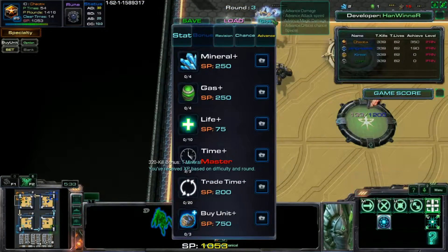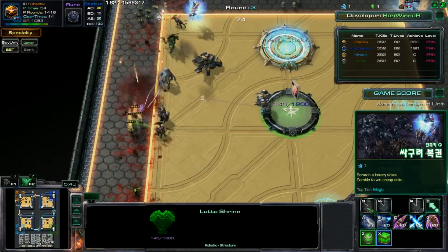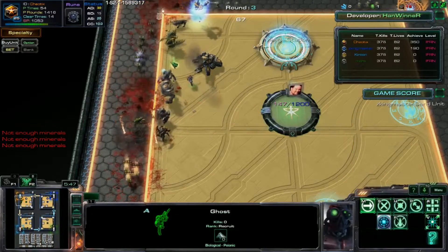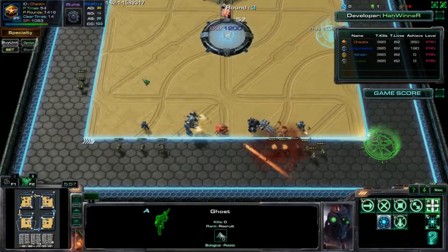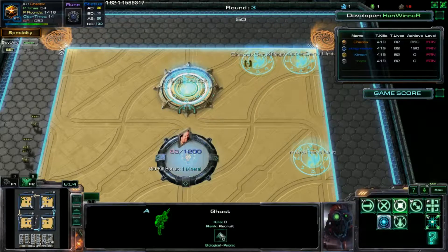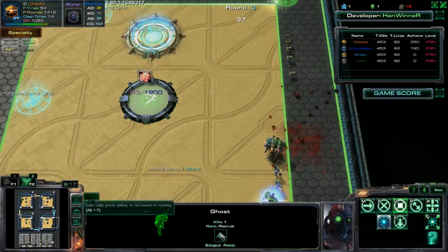I got Time Plus - then what? After that, get Trade Time, up to at least five if you can. Trade Time means since we're all in co-op, it lets us have the ability to trade units. There are beacons inside your base that say Chaonix Send, King Master Send, Mars Send, or Kyrian Send - if you put someone on that beacon it'll get sent to that person.